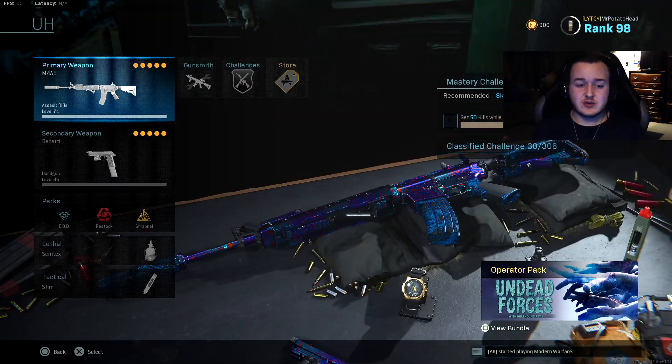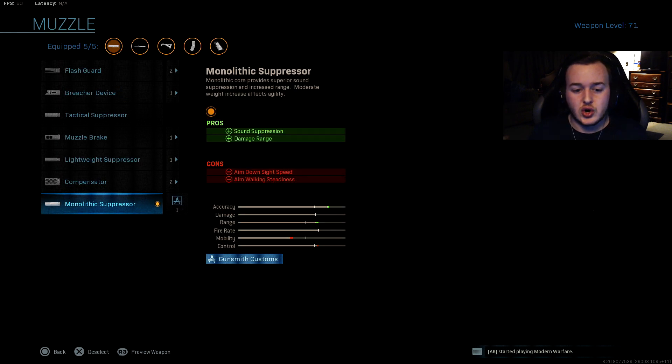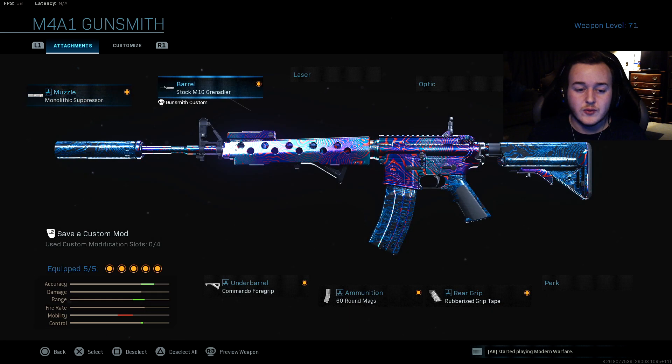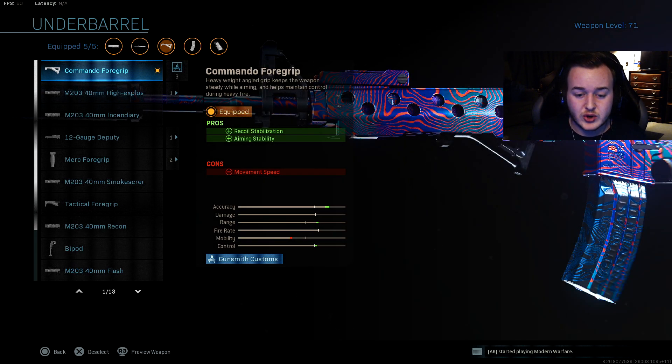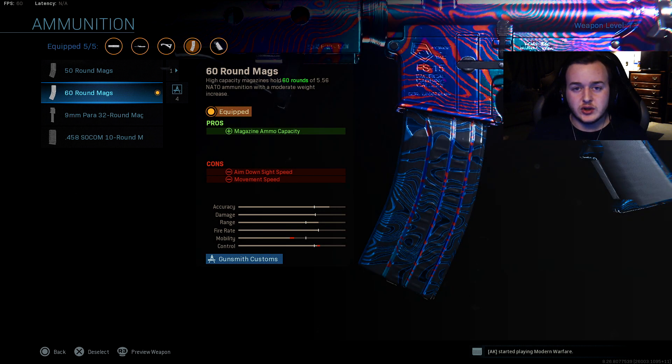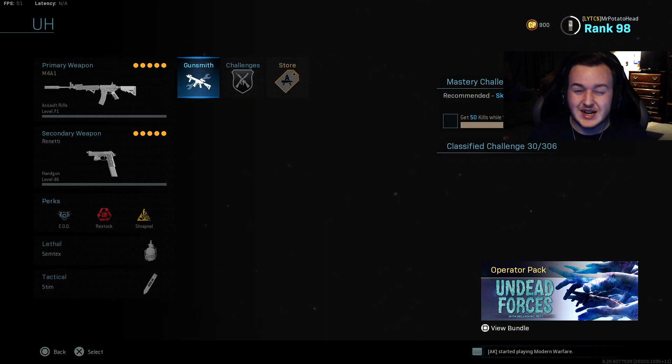Now for our next class, we're going to be running the M4A1. I'm going to be running the monolithic suppressor for damage at range and sound suppression, and the stock M16 grenadier barrel for damage at range, bullet velocity, and recoil control. We're also running commando foregrip for recoil stabilization and aiming stability. 60 round mag so we don't have to reload as much and can just run and gun constantly. And rubberized grip tape for more recoil control — the M4A1 is a very nice class setup.